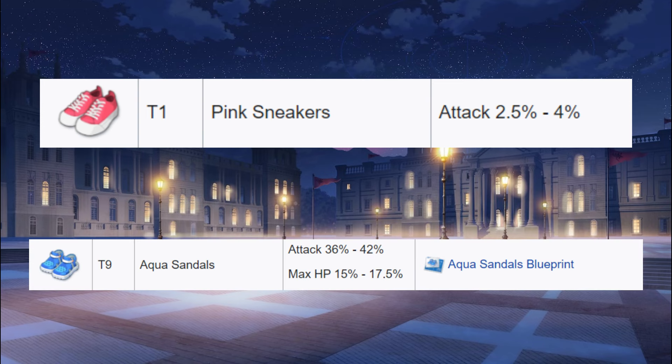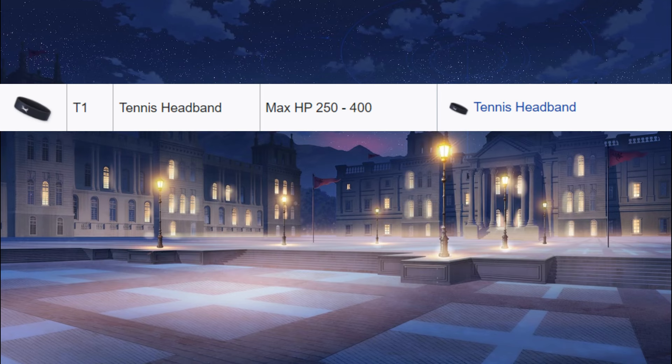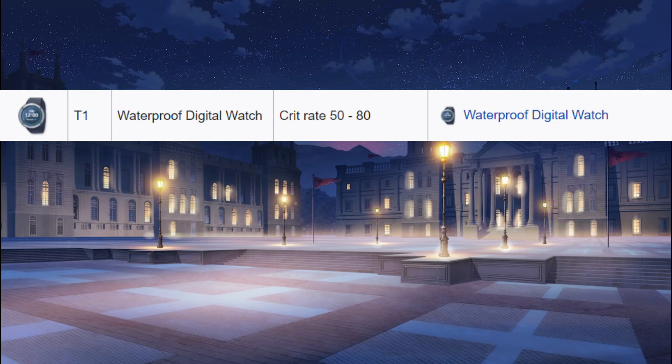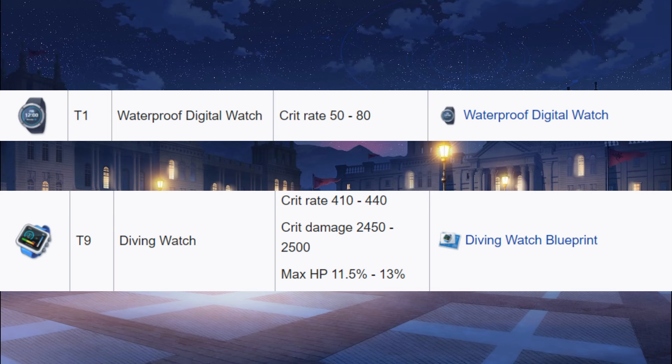Fully maxed shoes, the Aqua Sandals T9, have an attack percentage of 42. A hairpin at T1 provides max HP of 400, and at T9 provides a max HP of 11,000, CC resistance percentage of 34, and 150 critical rate. A T1 watch provides 80 crit rate, and its T9 version provides 440 crit rate.